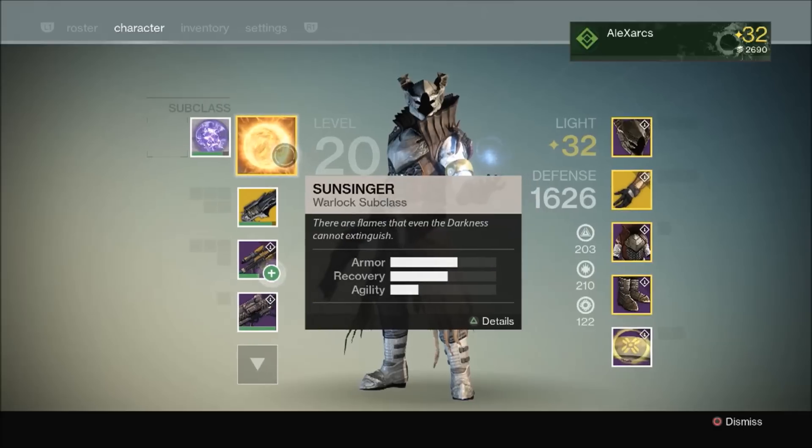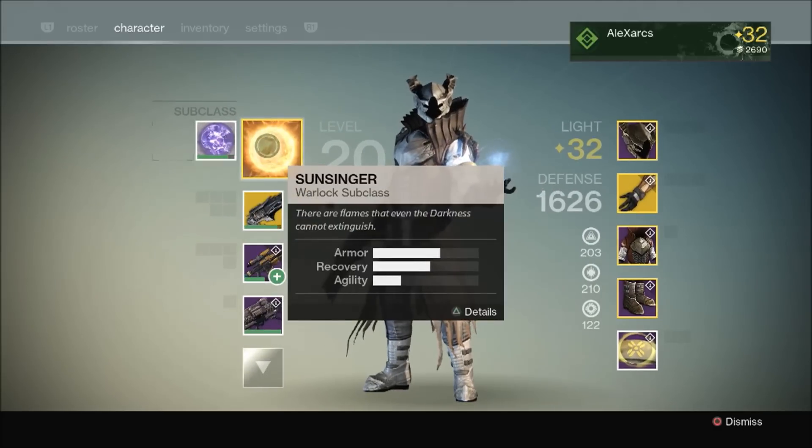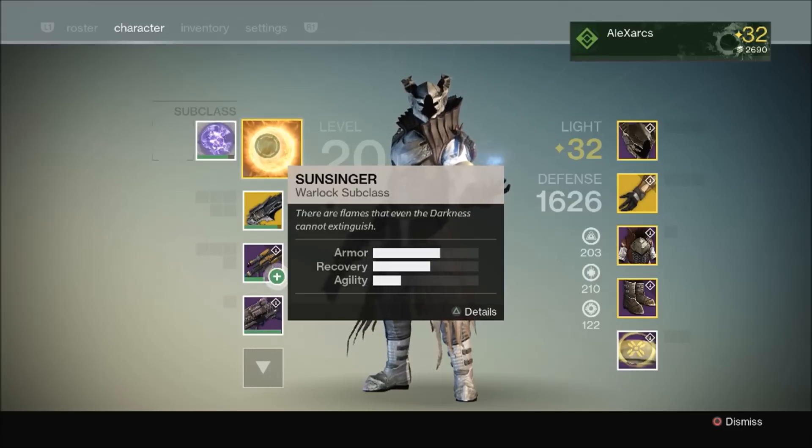I don't really play as Warlock much, so I've been chopping and changing between Voidwalker and Sunsinger. I prefer Sunsinger for raids and Nightfall basically just because it gives you that insurance policy — you can resurrect if you die.